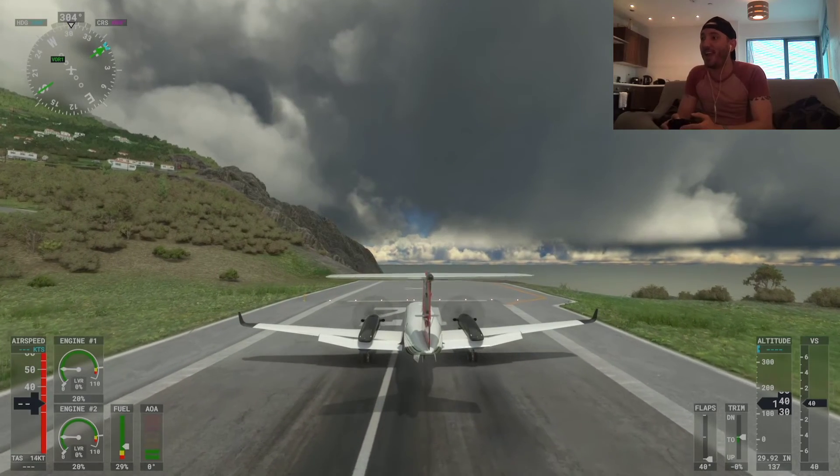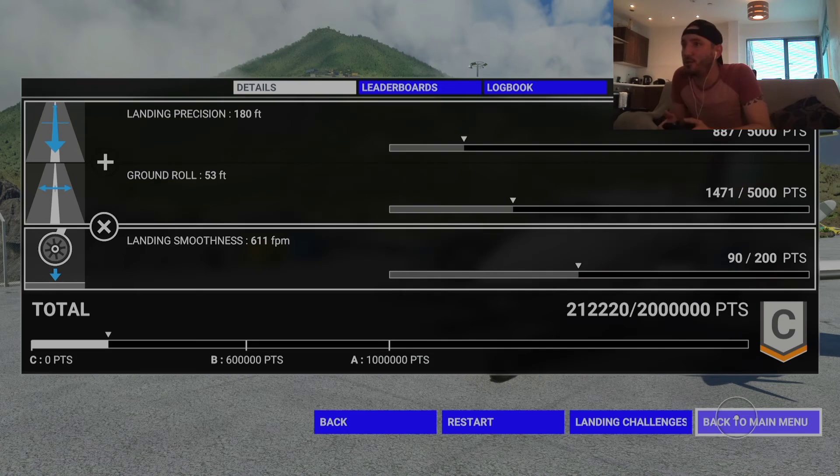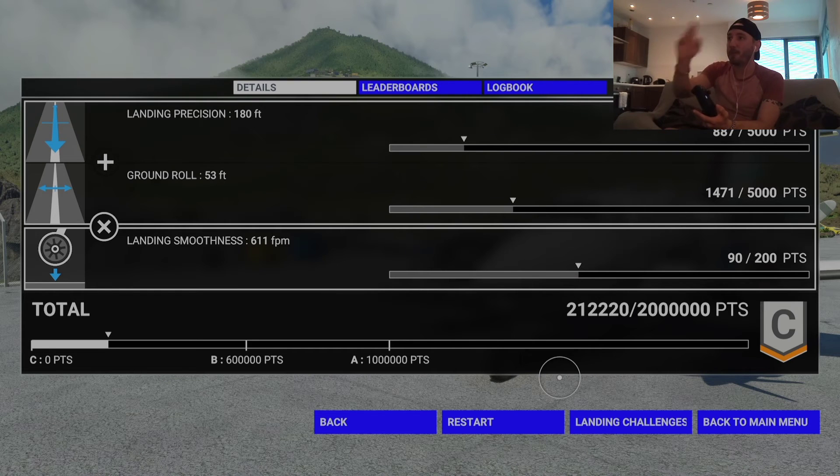We're going to get to the end of the runway — yes! That is better. Much better score. My previous score was like 1,900 and I got a C. Now it's 212,220 and I've still got a C — but absolutely a much better landing. Landing precision was 887 out of 5,000. Ground roll — not very good. Landing smoothness — not very good. Not making excuses, but do remember I haven't flown this plane yet. I'm way off getting a B at 600,000.